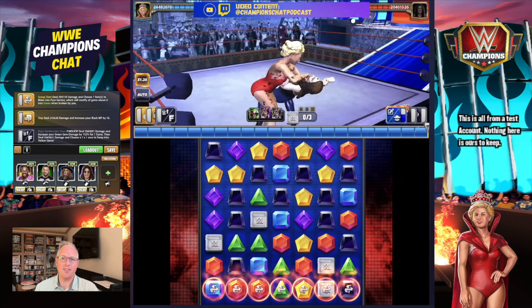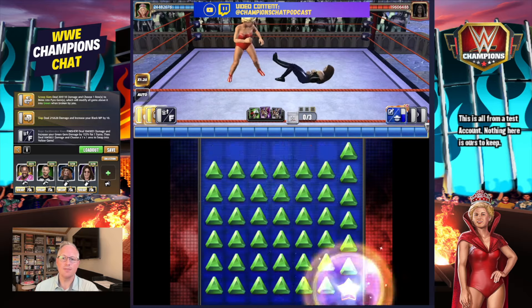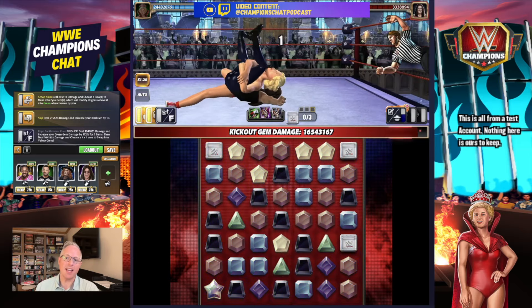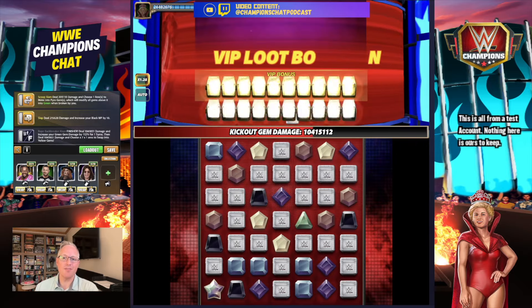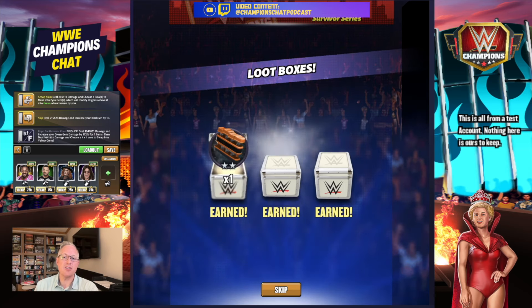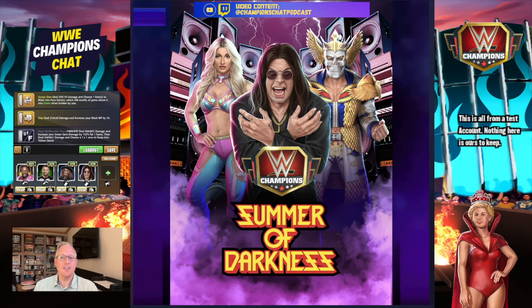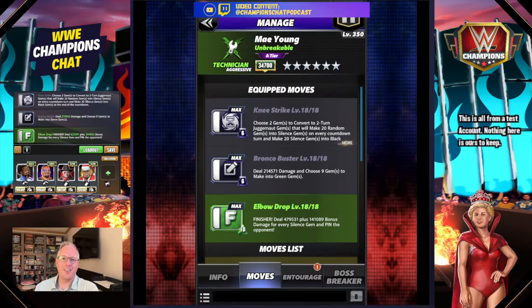Giant Mae Young - the size of Andre in this game - has smacked the ever-loving holy cow out of Abby the Witch. About 16 to 17 million additional damage, so you're in the 30 to 36 million range depending on how you hit. That's very much in line with where Tiffany Stratton was before her tricks came out, and we're waiting for Mae Young's tricks to come out. We'll power-rate her once she has those tricks, but that's a base set. That's move set one.